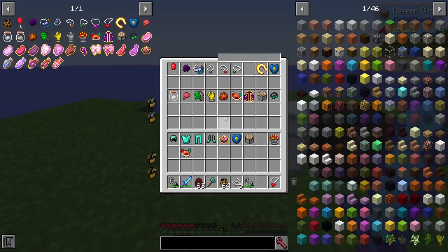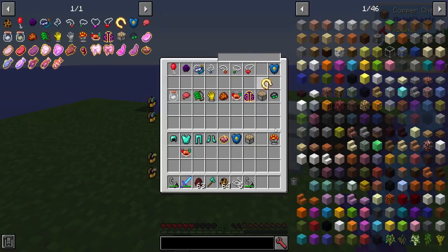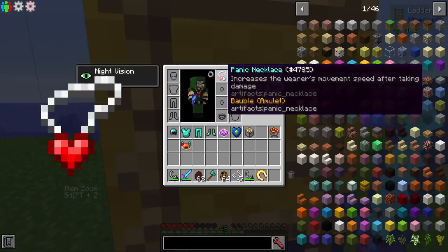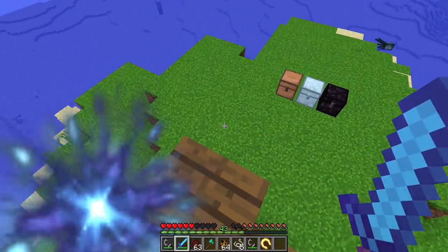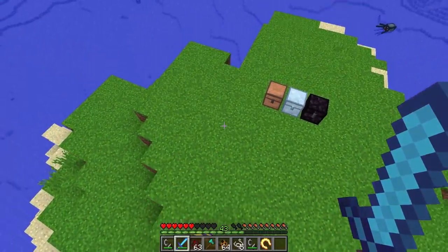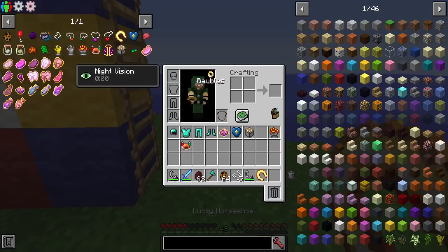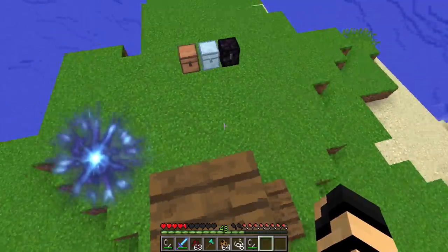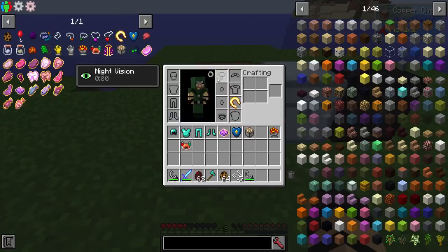The lucky horseshoe negates all fall damage from any height when worn. Let's grab that and get rid of some of this stuff. If I climb up here and jump down, I take like a heart and a half of damage. So if I equip the lucky horseshoe and put it in my baubles slot, then jump down — no damage taken whatsoever. It's just really nice.